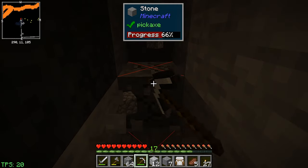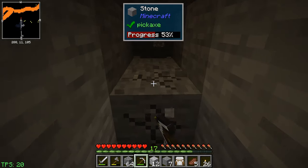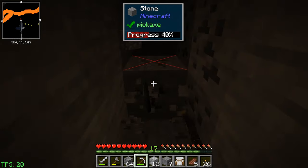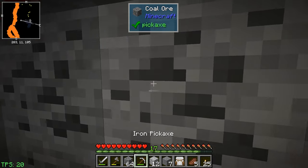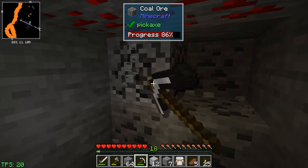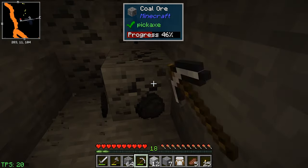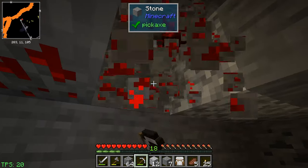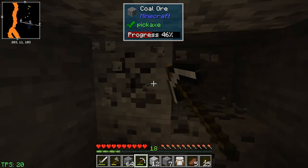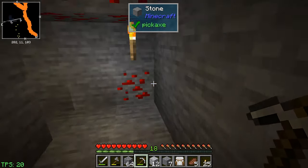We're probably going to hit a water pocket. Let's keep going - we can hear lava, and with a lava lake we can usually see more of the surrounding rock. I didn't bring a bucket, which I probably should have - useful for turning lava into obsidian to walk over. We're at Y level 11, right in the middle of the teslatite spawn zone of 1 to 20, but I haven't seen any yet. We have osmium and platinum but no teslatite.